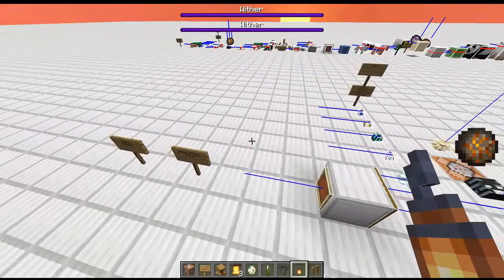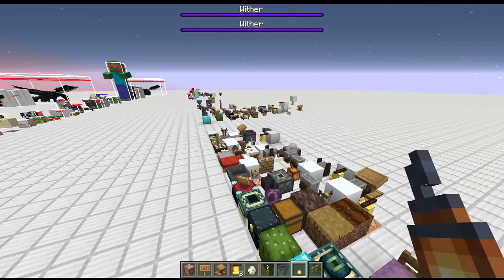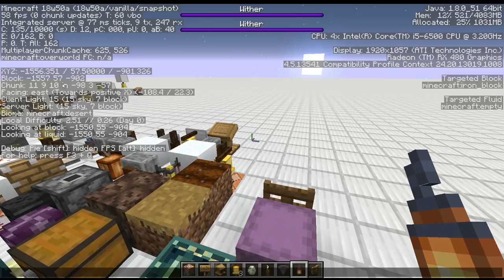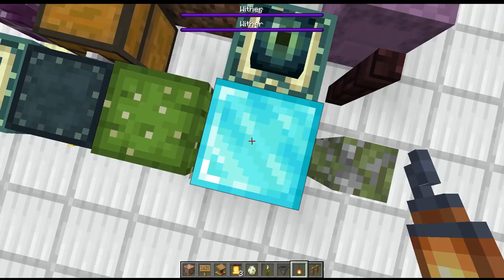Besides new entities, there are also new blocks, and these are probably the most exciting ones. Let's go through the block heights first. You stand on a block and look at the F3 screen to see how high it is — standing on top of a fence puts the player 0.5 meters above a normal block. Blocks align to pixels, which makes them easy to categorize: the player standing on 16 pixels here moves to 15, and 14 — making it easy to understand.